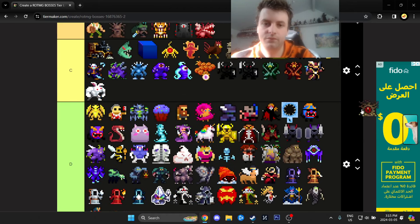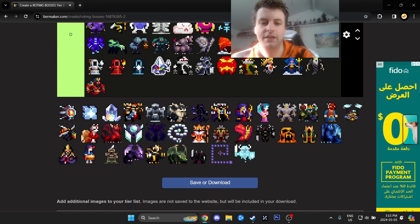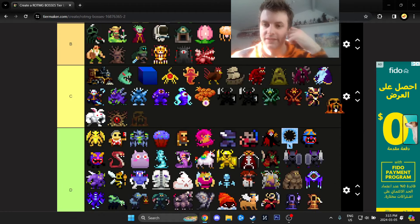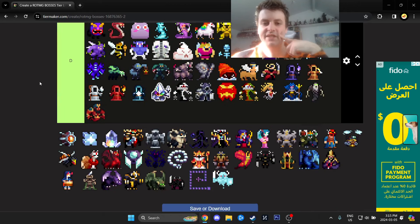Sulphur's Wetlands boss — loot piñata after you know what to do. Scary your first time, but once you know what to do, loot piñata. Killer Nest — not that hard, I'd put it in C tier, though it kind of requires a group.